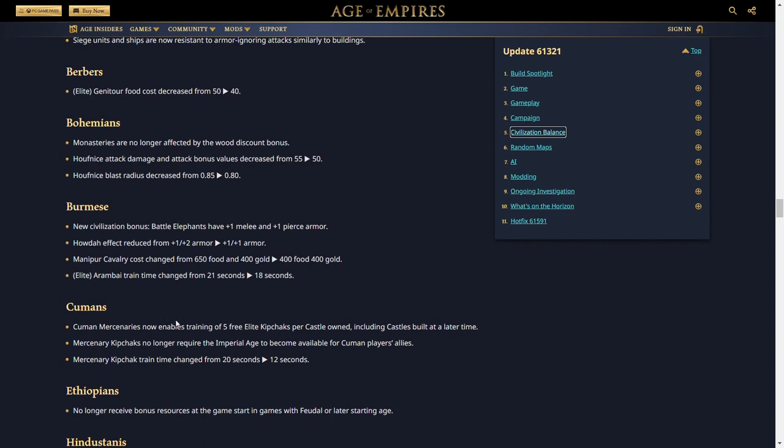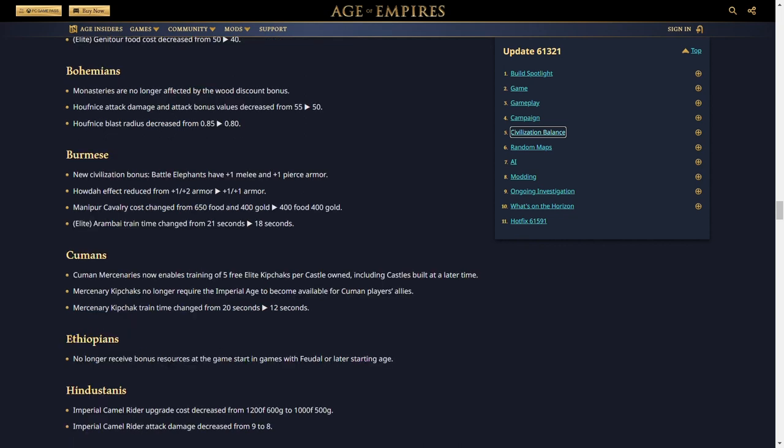For the Cumans, Human Mercenaries now enables training five free elite Kipchaks per castle owned, including castles built later. This is a huge buff — if each teammate has five castles, they can each train 25 Kipchaks. Mercenary Kipchaks no longer require the Imperial Age to be available for Cuman players' allies. Mercenary Kipchak train time changed from 20 seconds to 12 seconds. Overall, the Cumans are being buffed significantly in team games.